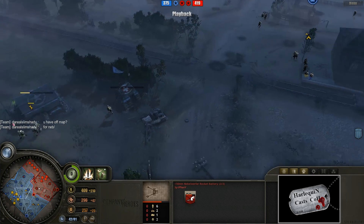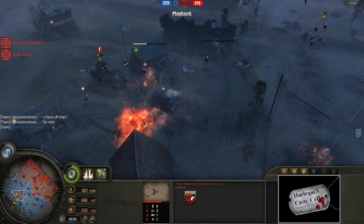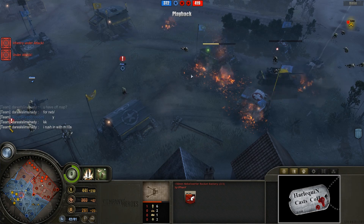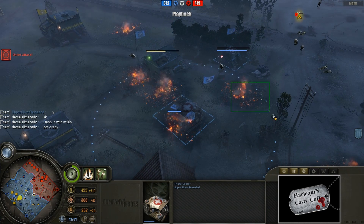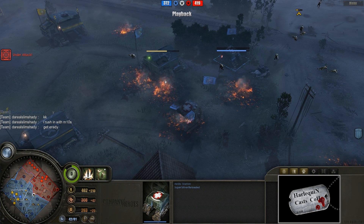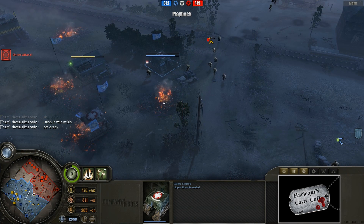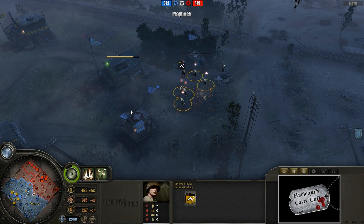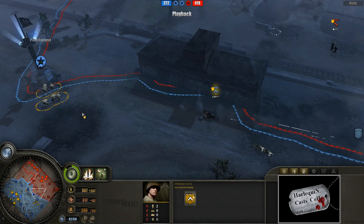Meanwhile, we do have the Nebelwerfer returning fire - right in his base as well, that's not fun. Nebelwerfer shots doing some damage there. You just got to be aware of the fact that the ground burns a little bit longer, so you'll take burning damage as you walk through it - especially if you have a lot of wounded. An extra wounded Rifleman catches burning damage at the last second there.